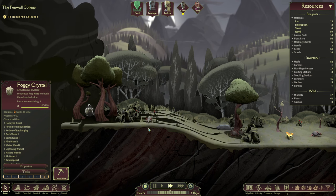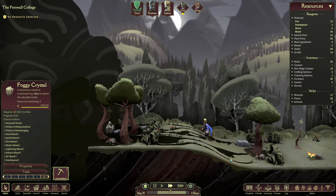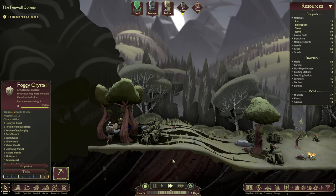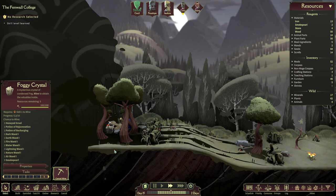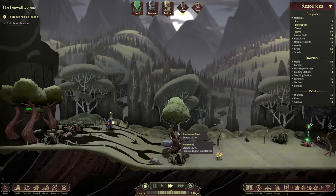We're going to harvest a couple of these foggy crystals before we go downstairs, as these are a pretty good source for resources. We found wands. We don't seem to have any potions yet as they aren't being shown in the list.